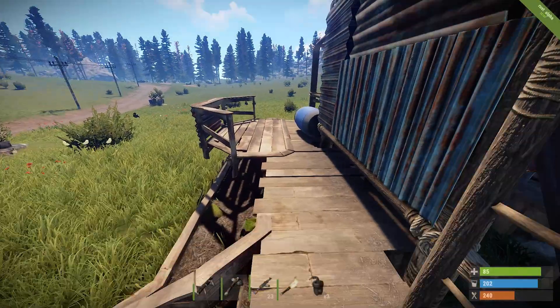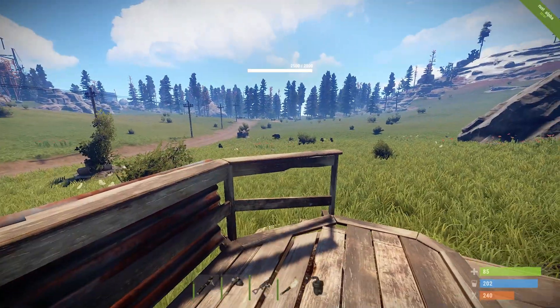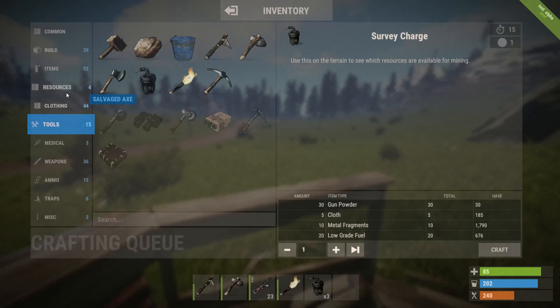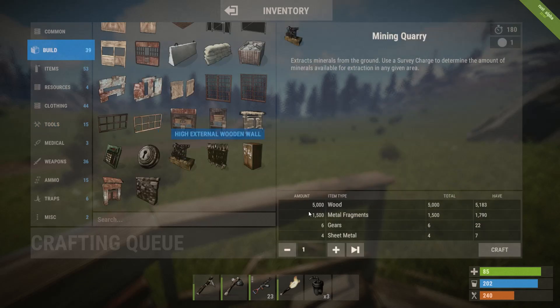Quarries have been changed in terms of how much they cost to construct. It used to cost a lot more, but now it's 5,000 wood, 1,500 metal fragments, 6 gears, and 4 sheet metal. You'll find that under the build section — here it is: 5,000 wood, 1,500 metal fragments, 6 gears, and 1 sheet metal. And you can go ahead and craft another one, though it's going to take a while.